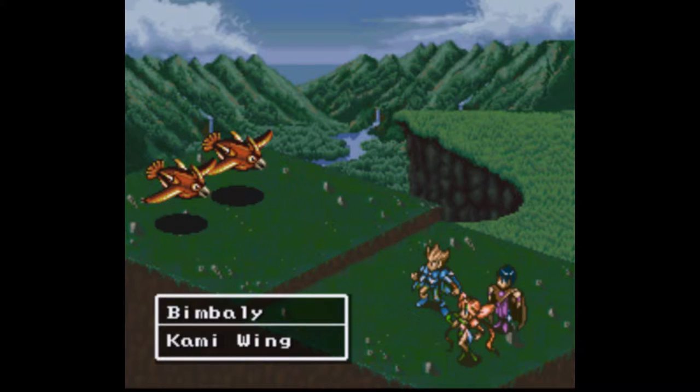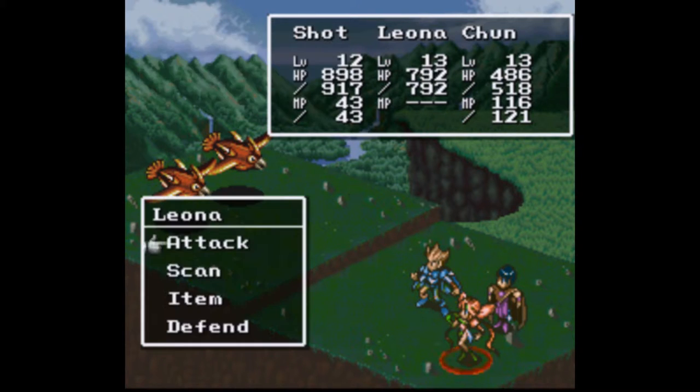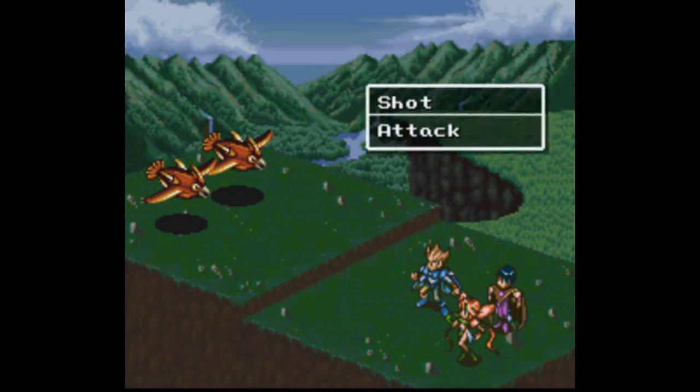We're having some more enemies here — a sneak attack by the Bimbalis. They have a special attack called Cami Wing. They're weak to fire and ice, but I don't have fire and ice. I do have Telekinesis, which attacks all enemies, so that's what we're going to be dealing with. They also have 360 HP.